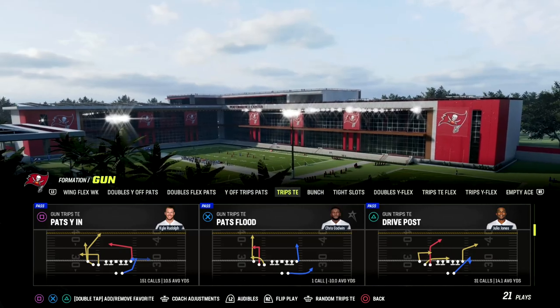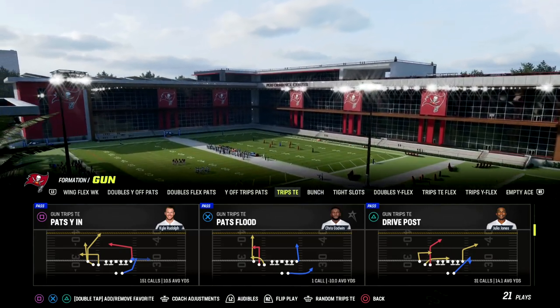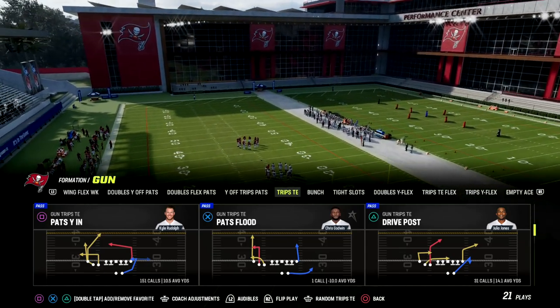The play we're going to look at today is Pat's YN. You could do this out of any play in the formation, but Pat's YN has one of the best out routes in the game as well.